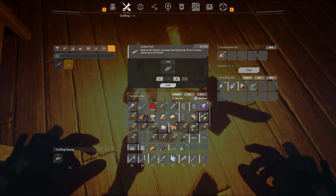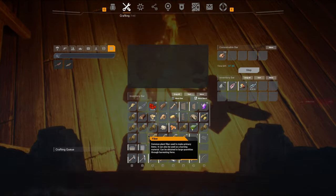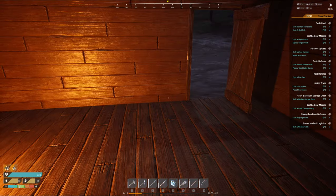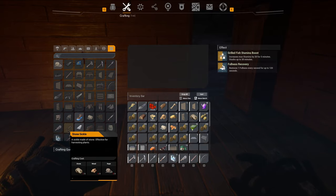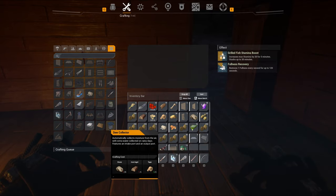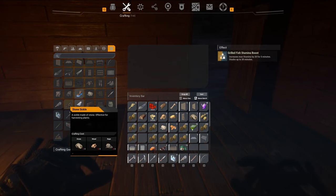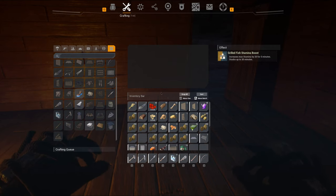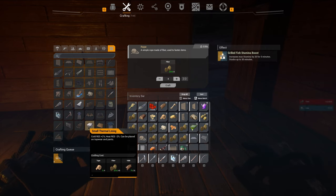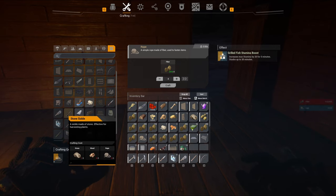It takes two fish to make one grilled fish — okay, sounds fair. Let's look at this simple pouch because I'm running out of room. I wonder if I use the sickle instead of my hands to gather fiber and berries — maybe I get more. The sickle: 'made of stone, effective for harvesting plants.' I'm curious — maybe I can get more berries if I use that sickle.